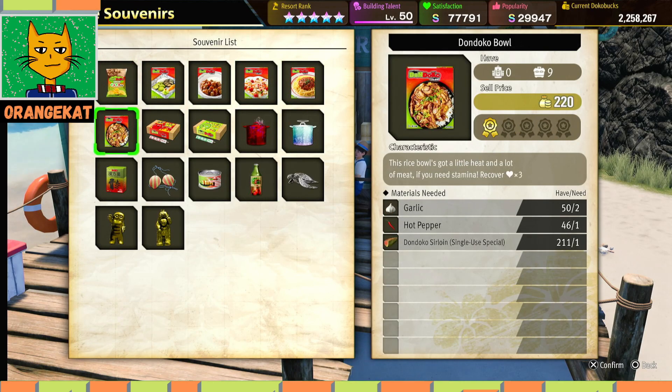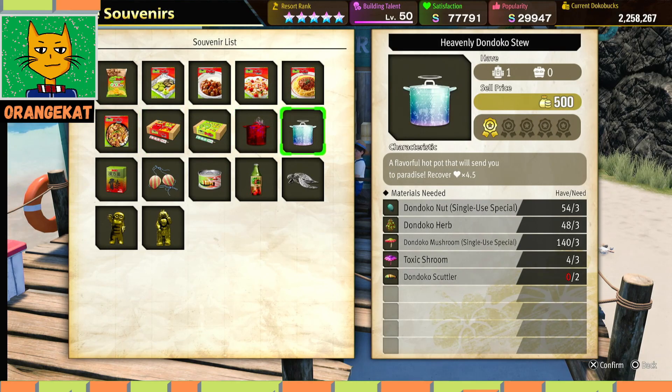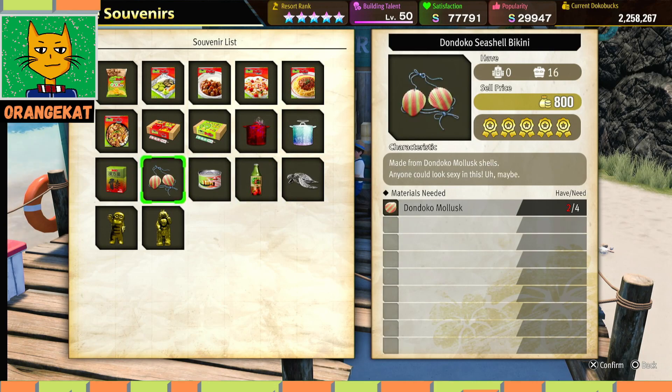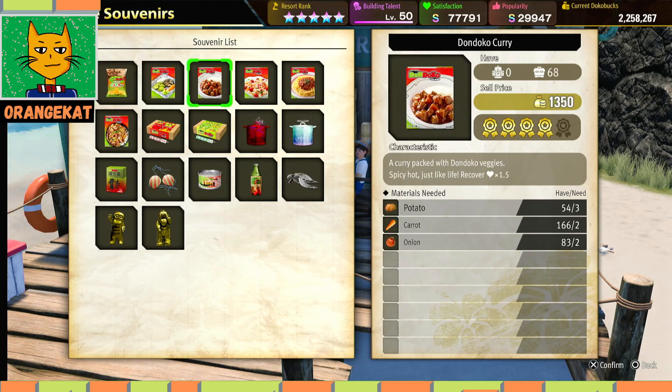The view items replenish hearts, but you can also gift items to guests. The specific souvenirs are just souvenirs, while the other ones are used to regain your health.